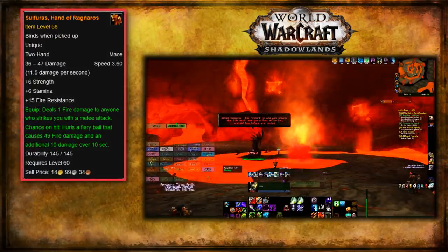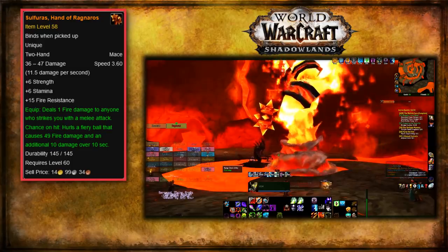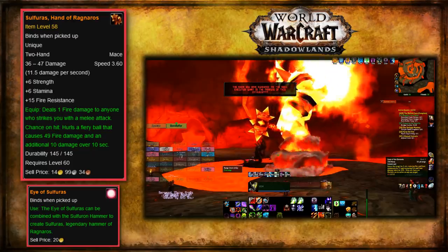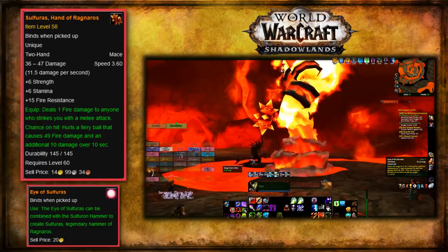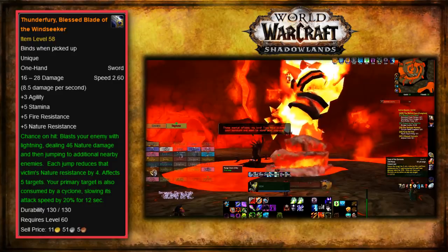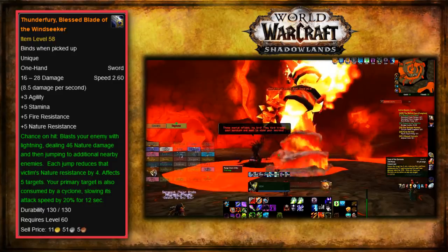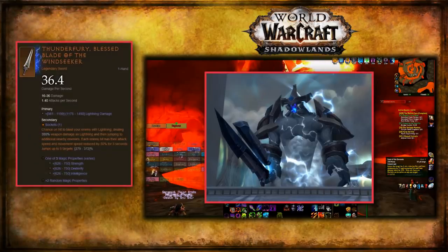The next legendary was Sulfuras, Hand of Ragnaros. Pretty simple — crafted first as an epic rarity hammer, you then needed to kill Ragnaros for the chance that the Eye of Sulfuras legendary item would drop. If it did, you could use it to enchant the weapon, turning it into a legendary. Also from Molten Core, Thunderfury, Blessed Blade of the Windseeker was attained from two bindings, combined and forged into a blade using expensive materials, then fully enchanted by summoning and killing Thunderaan the Windseeker. It's probably one of the most well-known legendaries in the game, and even made it over into Diablo 3.